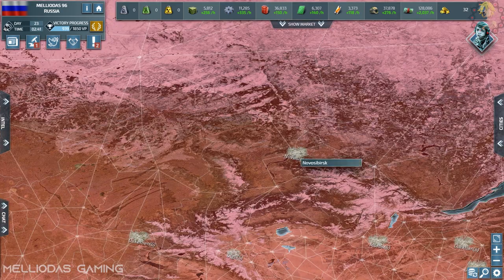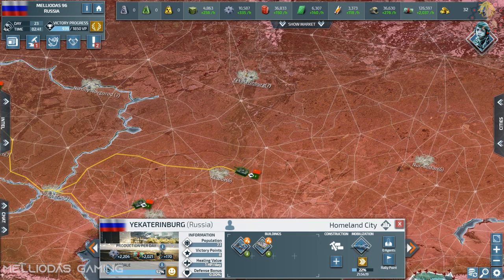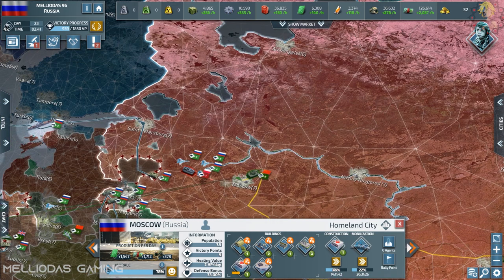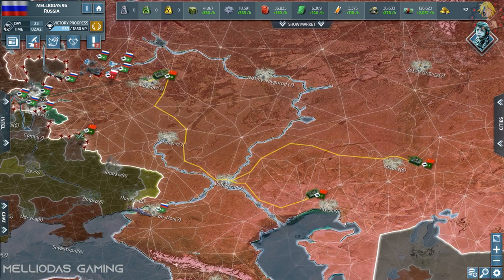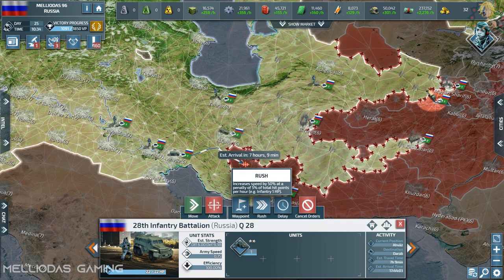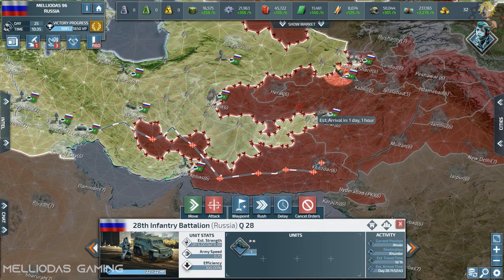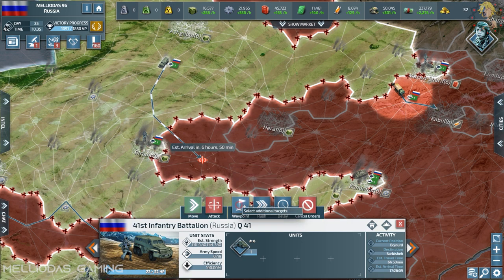This is my capital — Yekaterinburg, Volgograd, Voronezh, Moscow, and Saint Petersburg. Every city is producing troops on 24/7 production with no stopping. Still advancing through the east, taking the remaining cities of Turkey and Syria, through Pakistan, Afghanistan, and India.